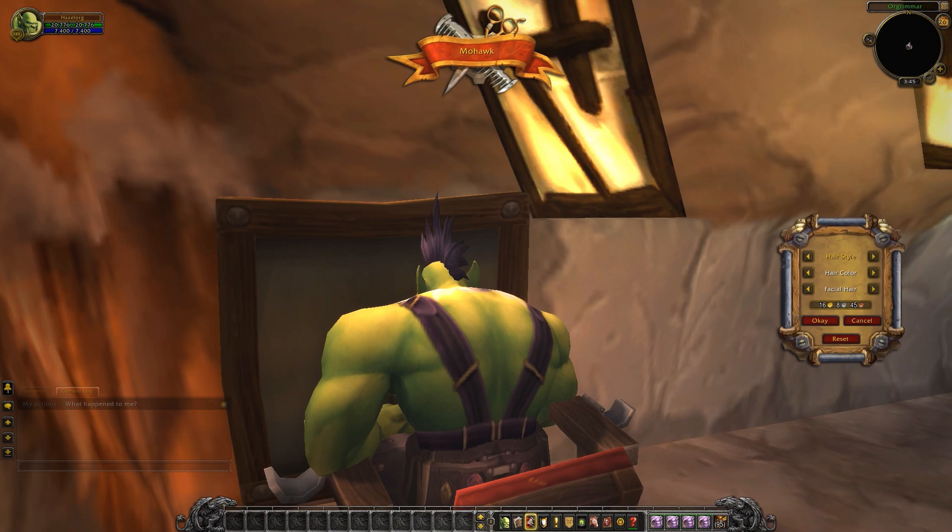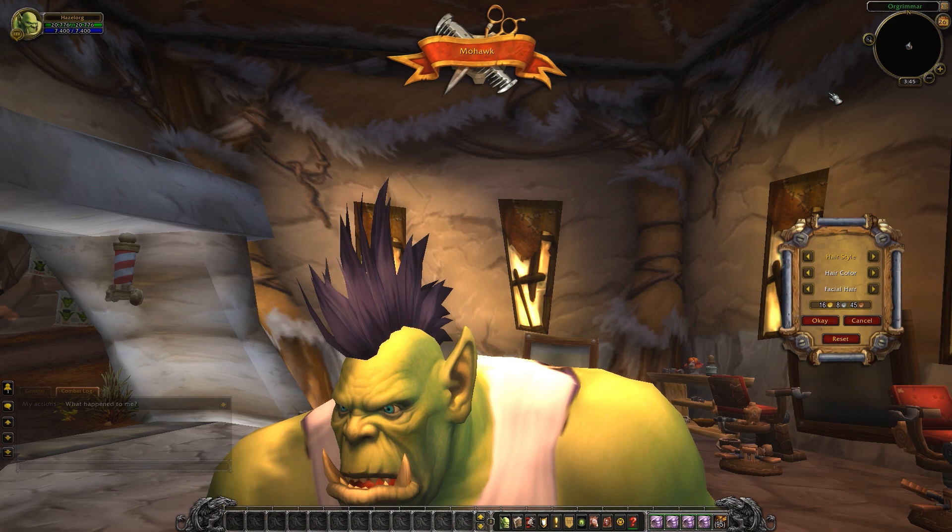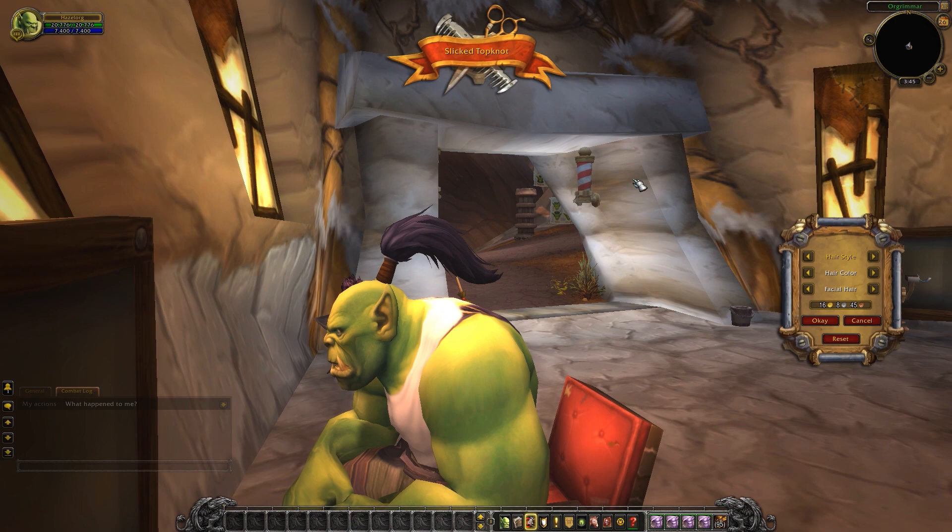This is the slicked topknot — a nice tall little ponytail, very fluffy. It's waving in the breeze at a bit of a strange angle, but that's all right.